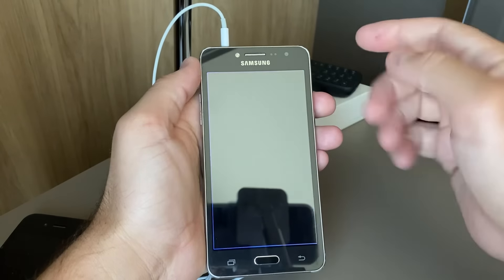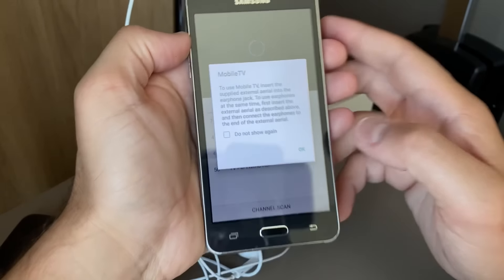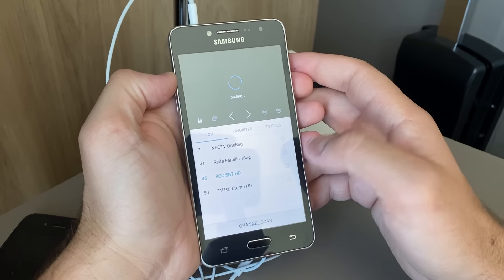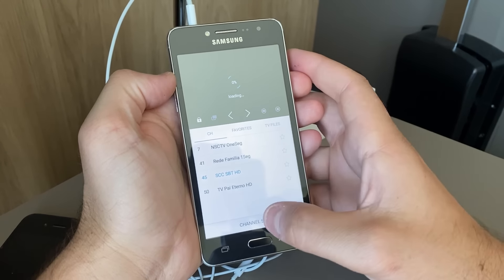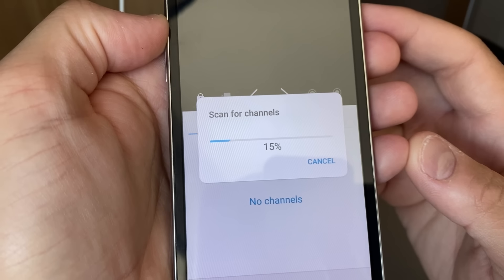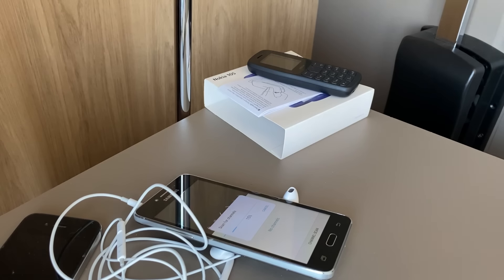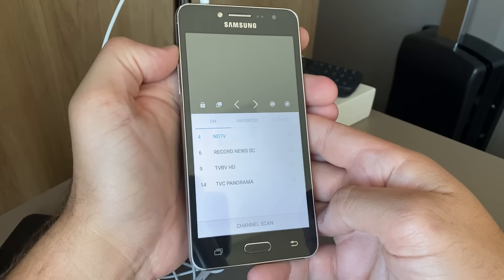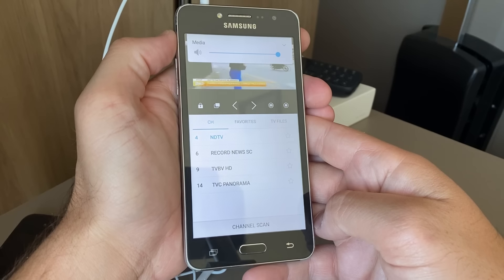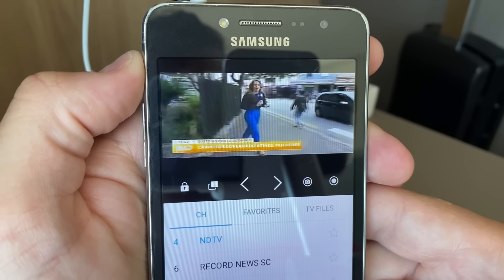Let's launch the TV application. It's telling us to insert the headphones to use Mobile TV — we've already done that. Now we can scan for channels, and it starts scanning. Is it me, or was this application never available in the USA? Comment below while we wait for some of these channels to load. Fully loaded — I selected one of the four channels and we've got live news from local television networks.